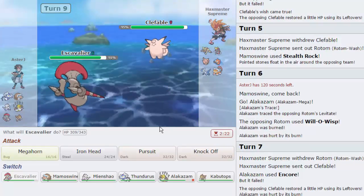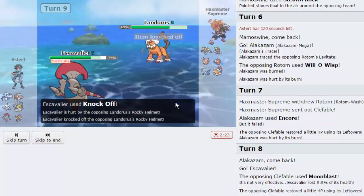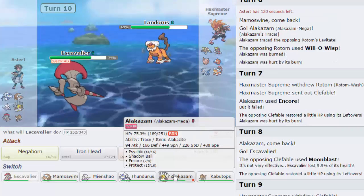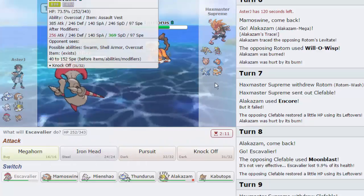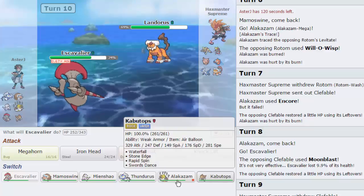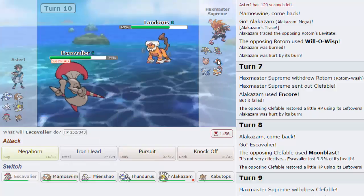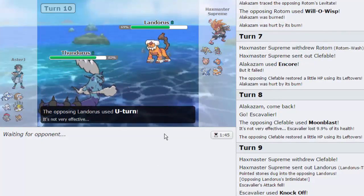I see Rotom potentially coming out, so I go for Knock Off as Lando actually comes out — not too bad. Able to get a decent amount of damage and get rid of its item, which is a Rocky Helmet. Now I can hit this thing repeatedly without worrying about too much damage. We can go into Thundurus if we choose. Mamoswine is also not bad because it immediately threatens Lando. I definitely want to keep Escavalier because it puts a lot of pressure on Clefable and Latios if it's not HP Fire. We go into Thundurus — he goes for U-Turn. He'll come back in on Rocks next time. We are Choice Scarfed, so we're faster than his entire team.